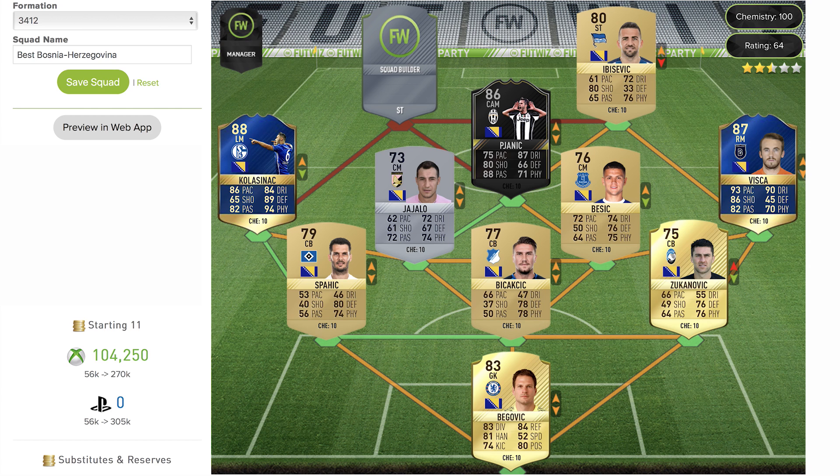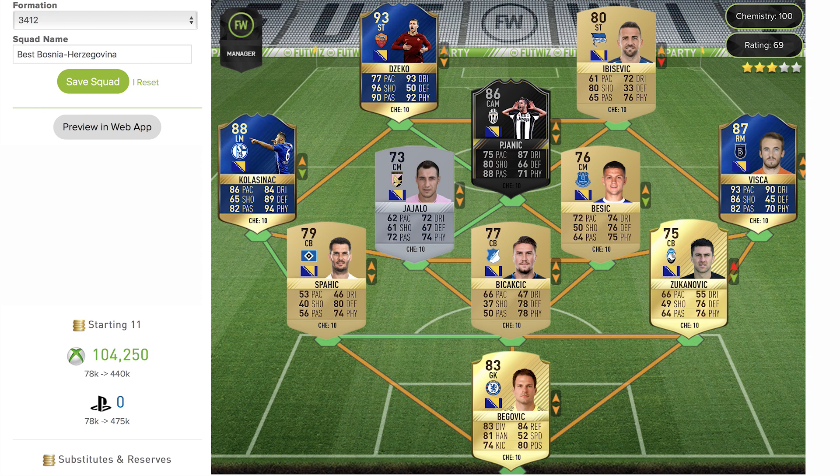Moving up to the first striker, we have Ibišević — another Bosnia-Herzegovina player, playing in the German league for Hertha Berlin. This is his 80-rated non-rare gold striker card. The common trend continues — he's a bit low on pace for a striker at 61 — but his other stats aren't too bad: 71 dribbling, 80 shooting, and 76 physical, which is pretty good.